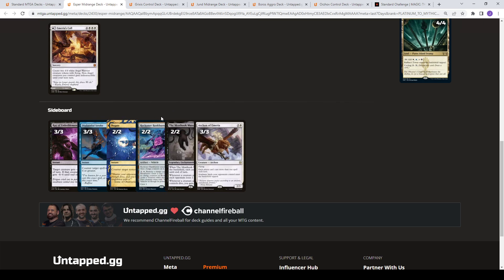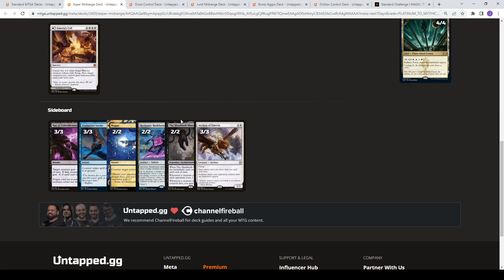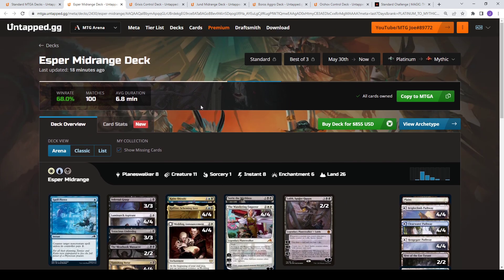Also a very good option. Bankbusters when you want to grind — think slower matchups where you're going to be trading a lot of one-for-one removal and the game's going to go long, so you want that extra card advantage. Meathooks for creature decks that you want to sweep up. And then Archon is for the Goldspan Dragon combo deck, the Hinata deck, the runes deck — anything that's looking to play multiple spells per turn. So that's Esper Midrange.